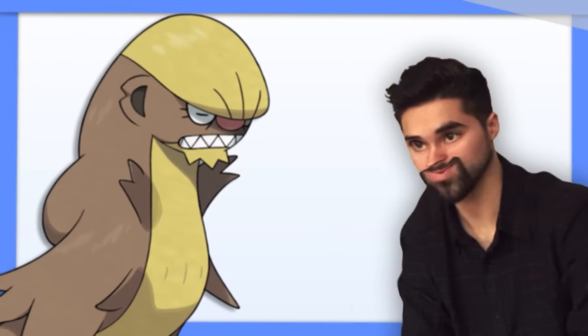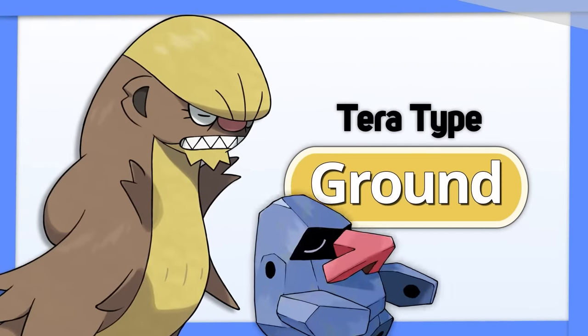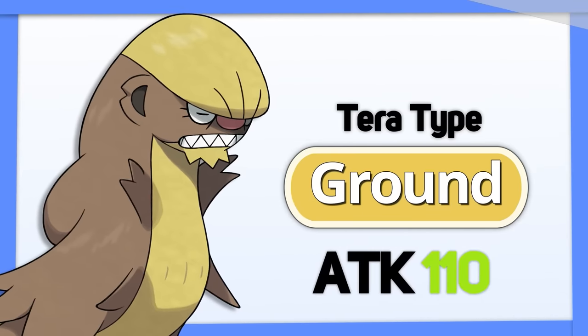Gumshoos — normal types, such a silly concept. Throw Tera Ground on this thing so you can actually threaten Rock and Steel types and utilize your attack stat.